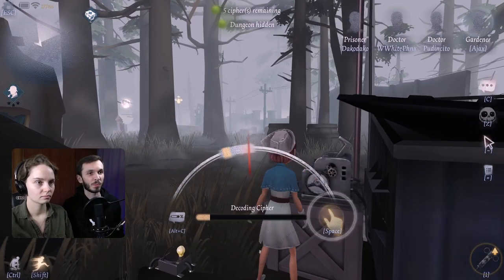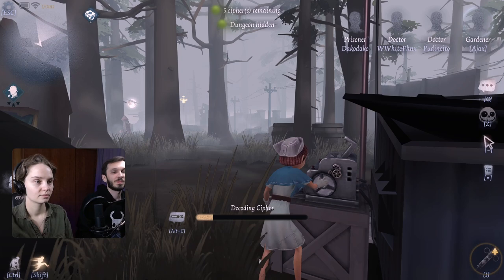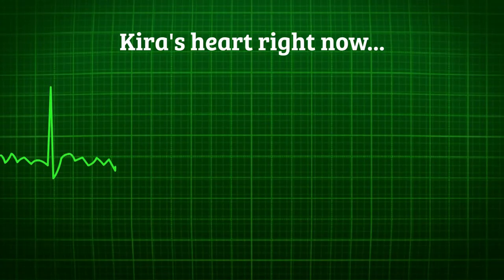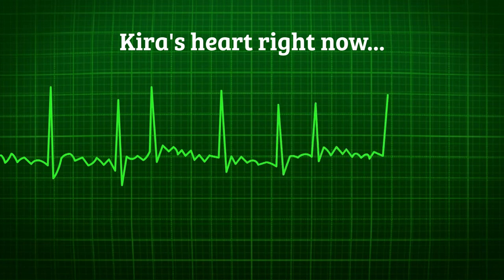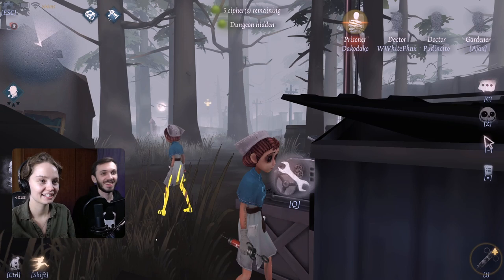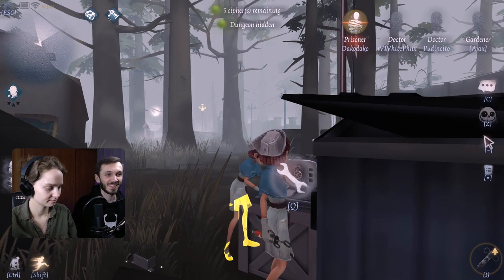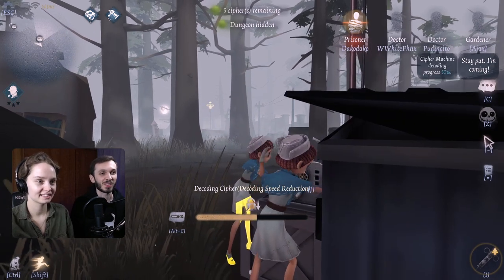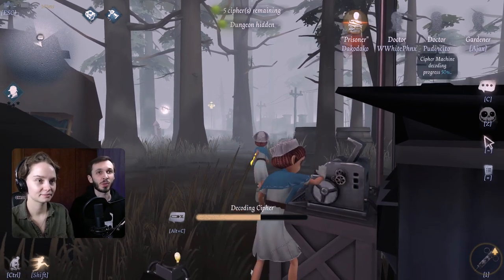We didn't practice decoding. Ready — and boom, nice one! It will continue to do that randomly. It's a little stressful. Prisoner just got hit. You're gonna have to redo it — that means the hunter has been notified that you're here. But that might be fine because our teammate is probably going to trigger it too.